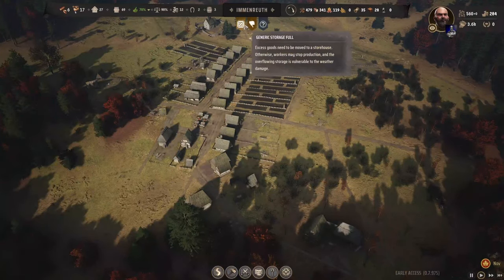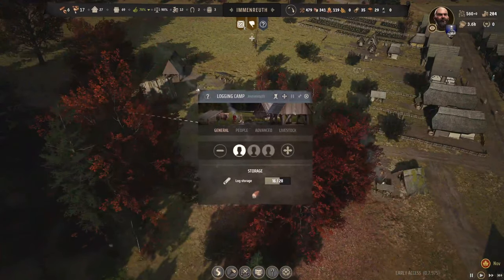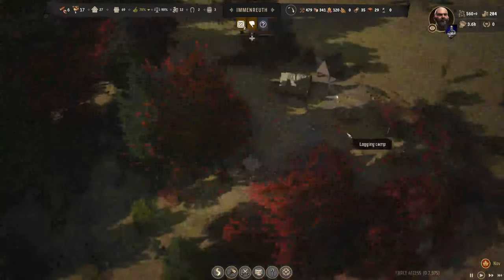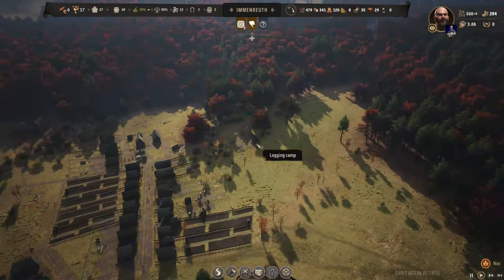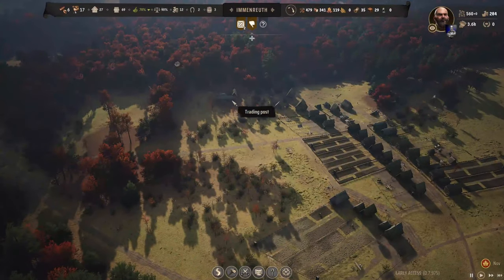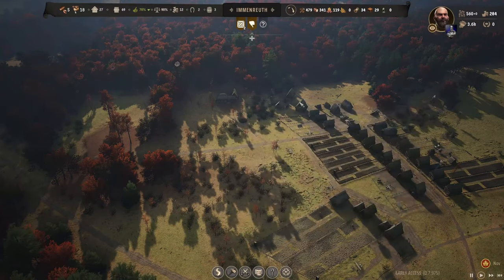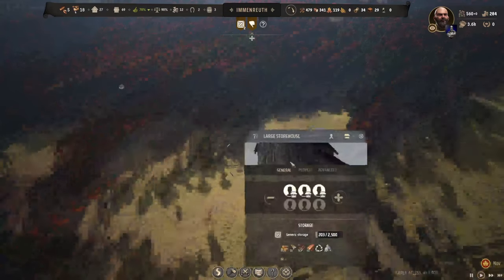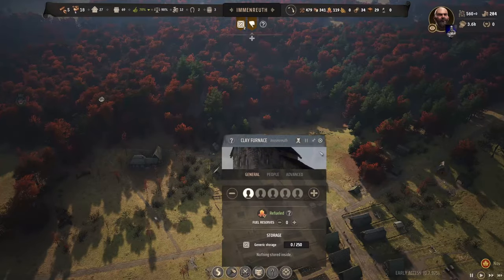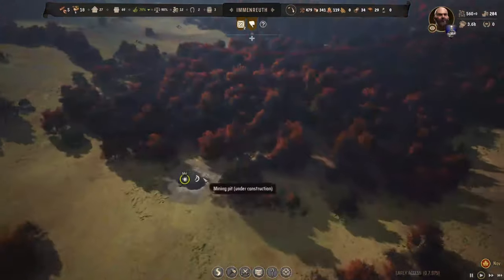Let's get back to Immun O'Ruth. Generic storage is full for this logging camp. Do I take a family out? Where do we put them though — we don't have much else to do. I should have put a family in here. Clay furnace — did we finish our clay mine? Not yet, still under construction.